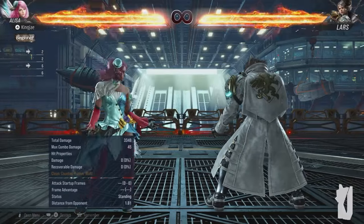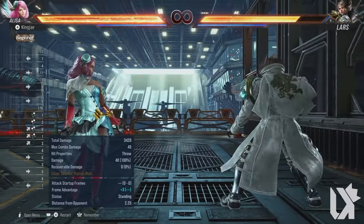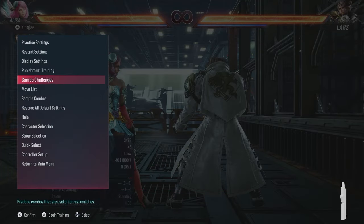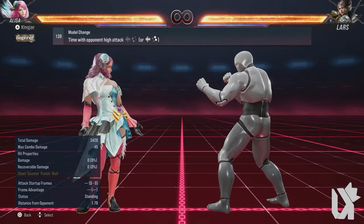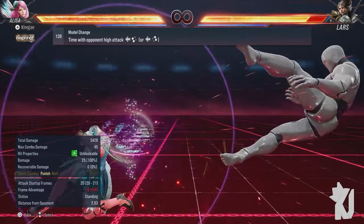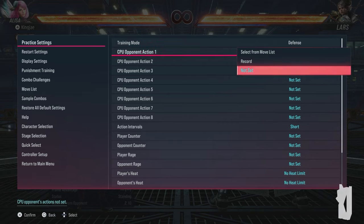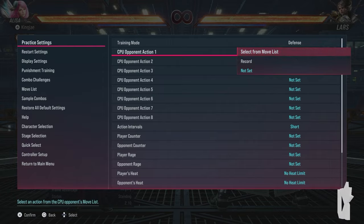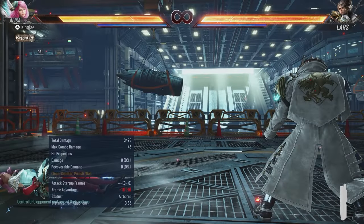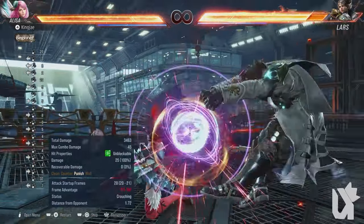For full crouch, down back one plus two does a nice 45 damage. Up forward one plus two can be ducked or broken. I believe it does around 40 damage. You also have attack reversal: back one plus two or back two plus four. I always knew it to be for punches, but let's test a kick — and yes, it works on punches and kicks, doing 25 damage.